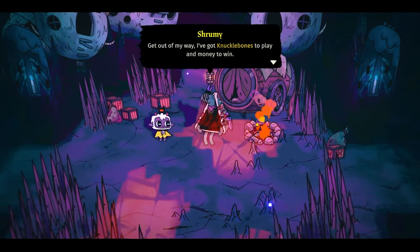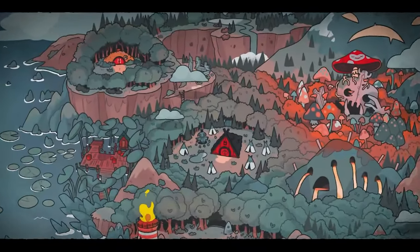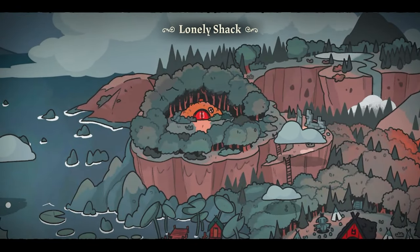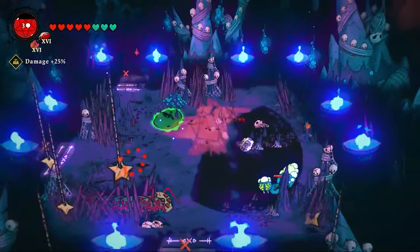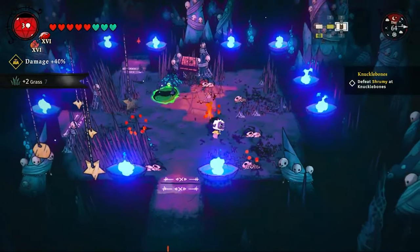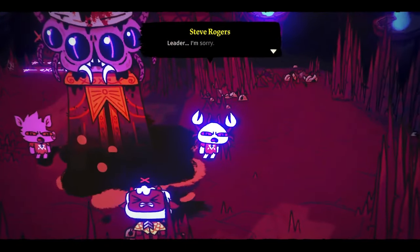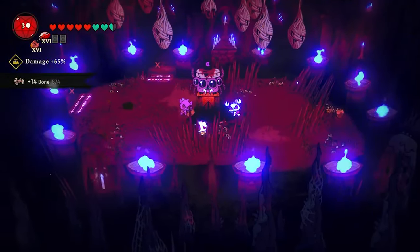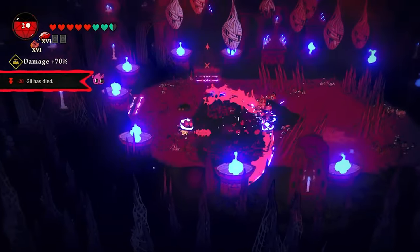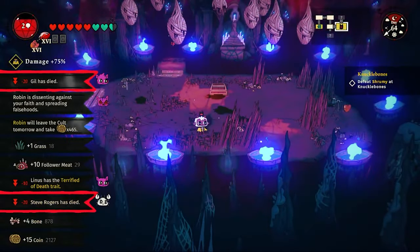Back into the Silk Cradle to continue the main quest. I come across Shroomy, who challenges me to a game of knuckle bones — we'll take that up later, for now we have a god to kill. This new god Shamura turns Steve Rogers against me along with some other NPCs — they all looked alike so I didn't know which ones they were, but they died by my hand nonetheless.